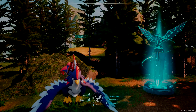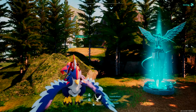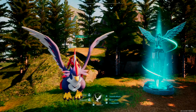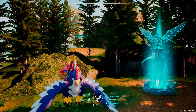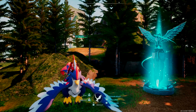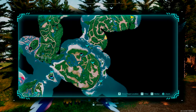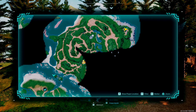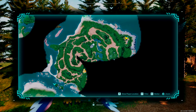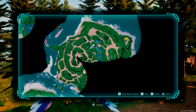Hello everybody, welcome to our Palworld survival guide. We are covering two biomes today with our merchant locations — there's one merchant in each biome. We are covering Marsh Island and Eastern Wild Island. On Eastern Wild Island, we're going to start there — there is a black marketeer at this location right here, basically tucked into a cave.